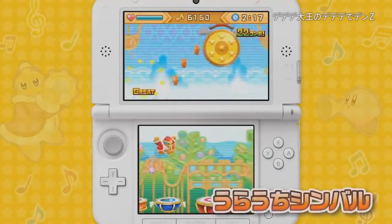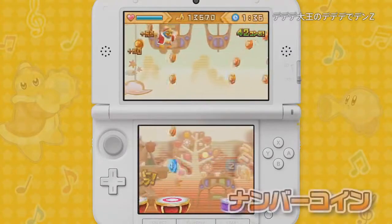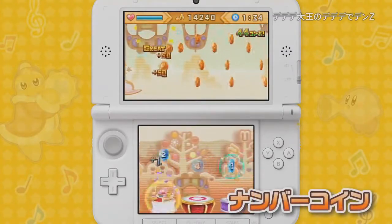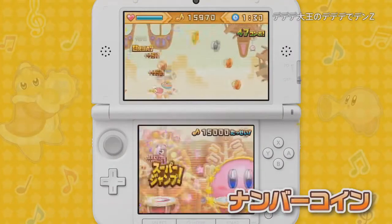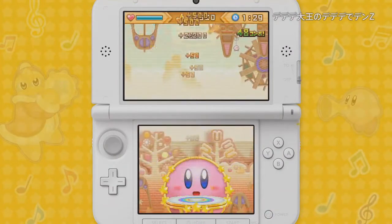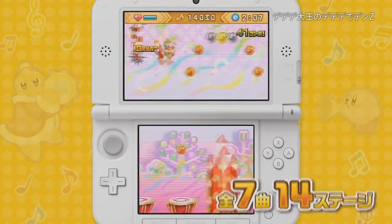There are enemies to avoid and you can take damage. These gongs are new, and they appear to make more coins show up, which is crucial to having a good score. These numbered coins seem to be really different — I don't know exactly what they do other than give a point bonus if you get them in the correct order.